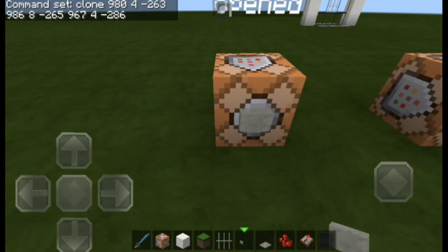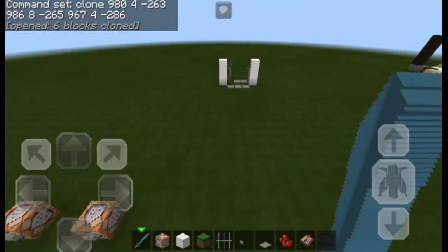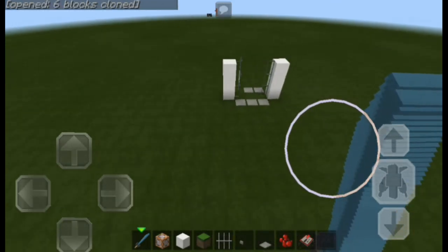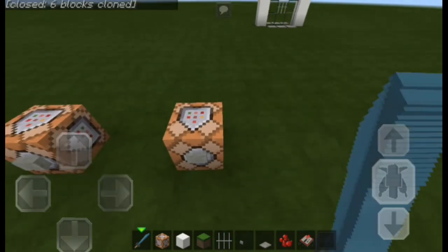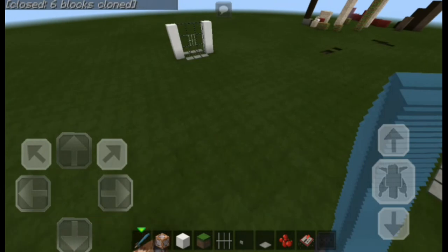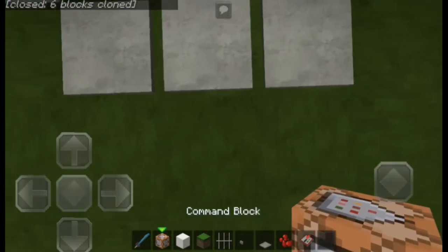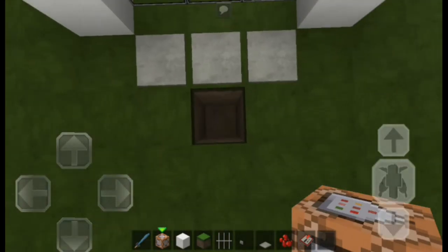Now if you place a button, the door will open — just like that! You can see the door opened and it's so freaking awesome. Now we need to connect them with the pressure plates underneath. If you press the button it opens, but we need to connect it to the pressure plates. Let's dig some holes for the redstone wiring.